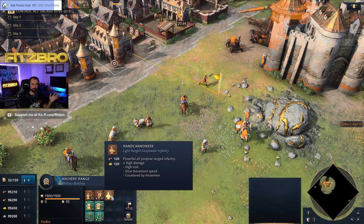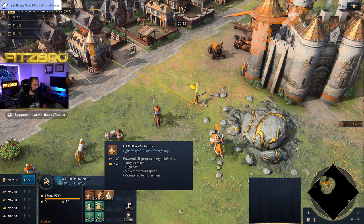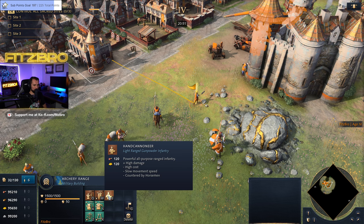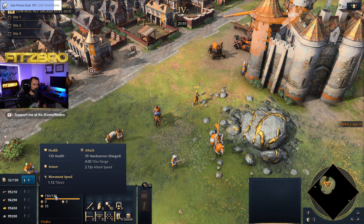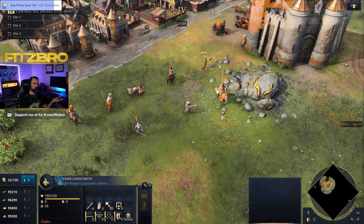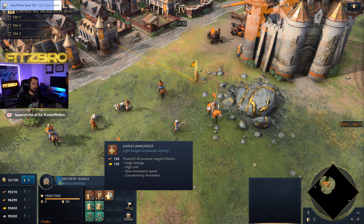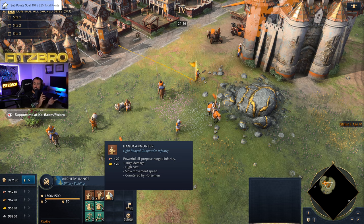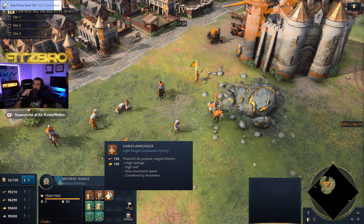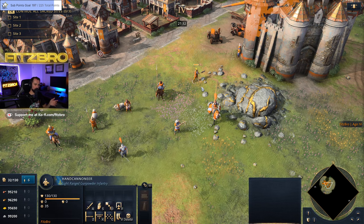The Hand Cannoneer — available in Age 4 — is a badass. It shreds everything but is particularly good at penetrating and destroying armored targets. It's described as a powerful all-purpose ranged infantry unit: high damage, high cost, low movement speed, and countered by Horsemen because it has the ranged tag. It does 35 range damage, so even against 4 armor targets it still does 31 damage. Very gold-heavy, so be careful spamming them, but if you keep them alive they're extremely effective. The Streltsy from the Rus and the Janissary from the Ottomans are similar unique versions — Janissaries are particularly good against cavalry.